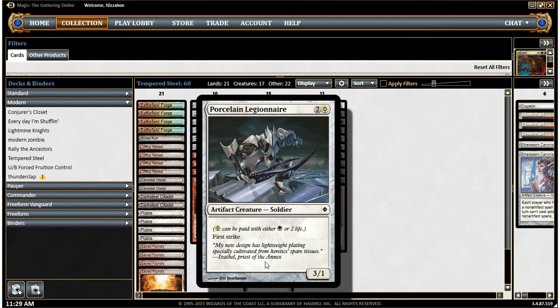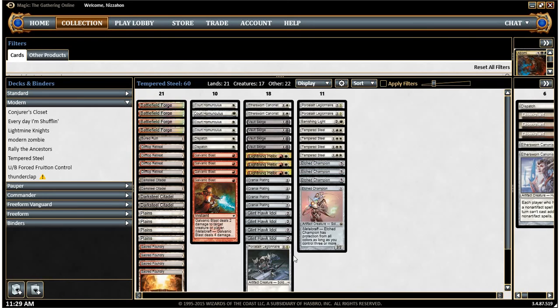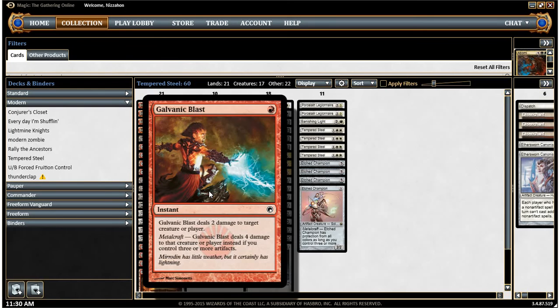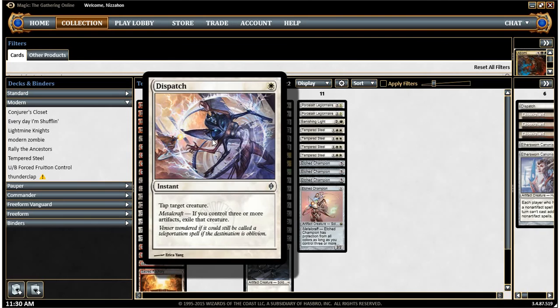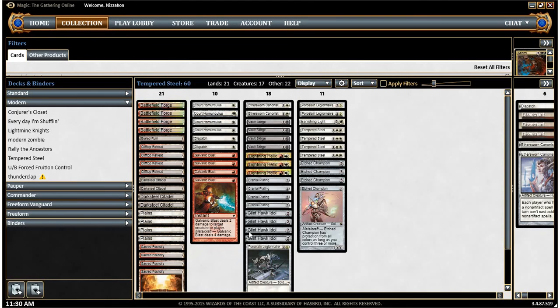Then there are three Porcelain Legionnaires, who's basically a two-mana 3/1 with first strike. And then we have Etch Champion, who's the Metalcraft guy who gets protection from all colors when I have Metalcraft, which will happen pretty often. The non-creature cards we have are things like Galvanic Blast, which is just a shock unless you have Metalcraft, in which case it does four — better than Lightning Bolt. And Dispatch, which taps a creature, and then if you have Metalcraft, it exiles a creature. This deck gets Metalcraft pretty easily since we've got a lot of artifact creatures.